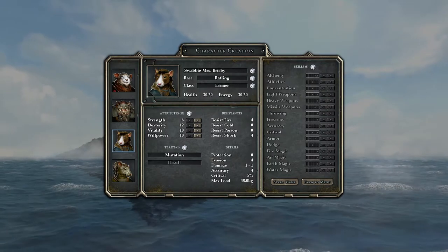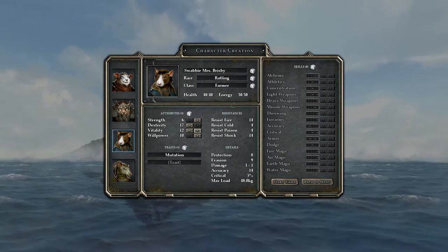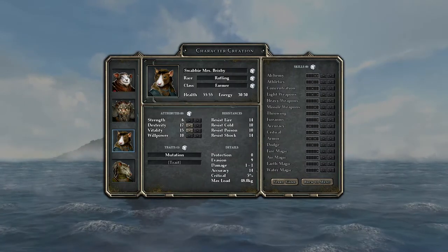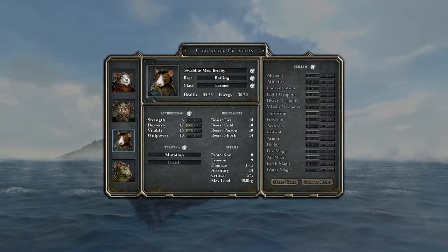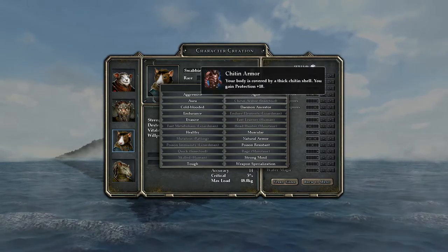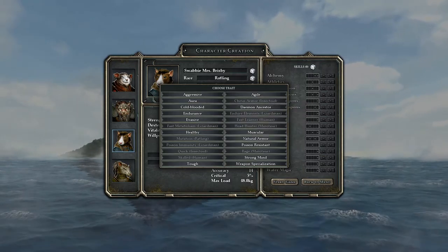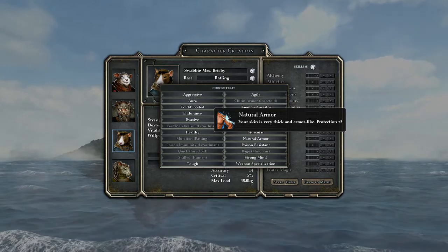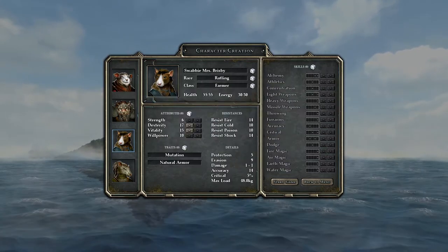Mrs. Brisby will be our main ranged character so we want to max out her dexterity. We're probably not going to worry about her strength at all, but she needs some vitality since she's super weak. Vitality increases your resistance to cold and poison, while dexterity is tied to fire and shock resistance - important to consider. For her additional trait, natural armor is a good pick since she'll basically be our clothie - a little extra armor could go a long way.